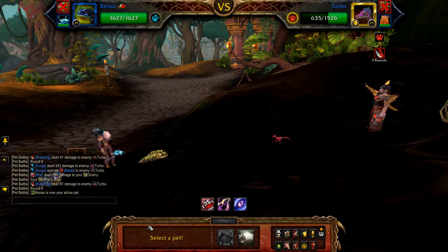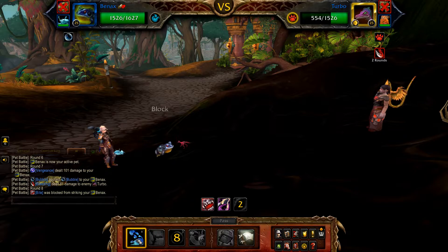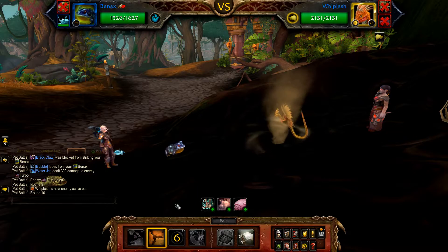Once defeated, bring in Bainax. Start with Bubble, then Water Jet until Turbo is defeated — should be 2. Once Turbo is defeated, Whiplash enters. Cast Mudslide.